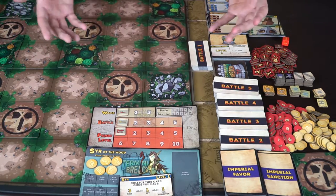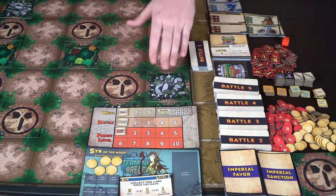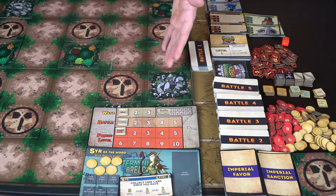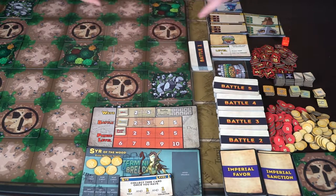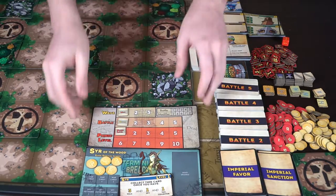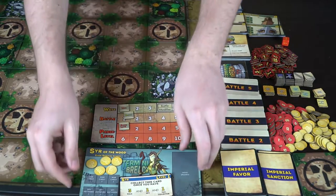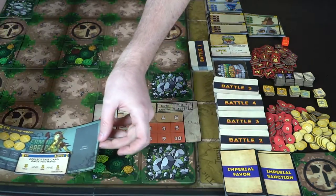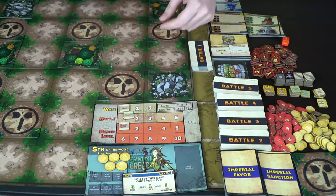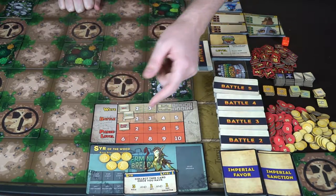Here we have the game Terminus Breach — it's huge. There's a board where you place down tiles representing forestry, rocks, or building locations. Here's the creep spawn — it moves around the board like this. Some areas I've blocked off just so you can see the battle tracker. Creeps can't get through those covered areas.